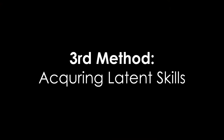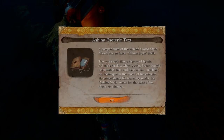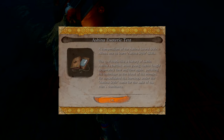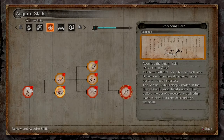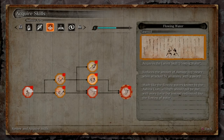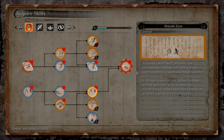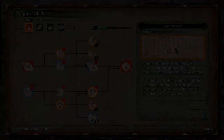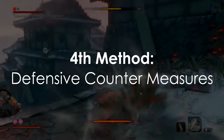The third method is by acquiring latent skills that give you the upper hand with posture. Most of these are found in the Ashina Art skill tree, obtained from the Tengu at the tower after the fight with Gyobu. These are Ascending Carp, Descending Carp, Flowing Water, and Breath of Nature: Light. From the Shinobi Art skill tree, you'll need Shinobi Eyes. The fourth method is by responding to your enemies' perilous attacks with defensive countermeasures, which we will cover in the next section.